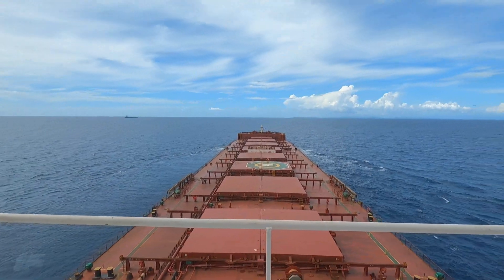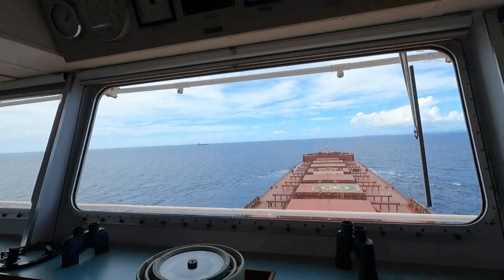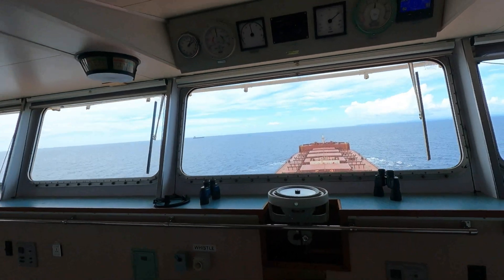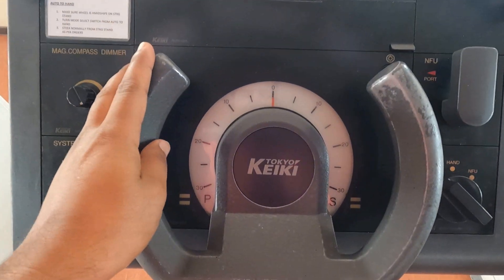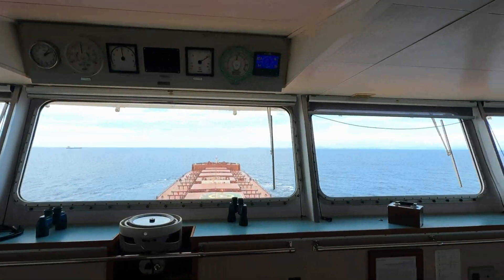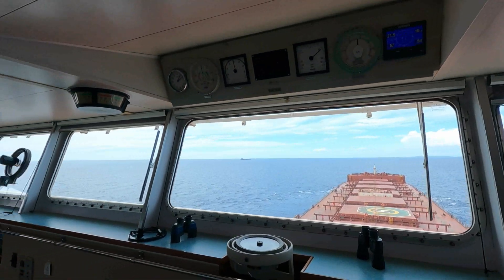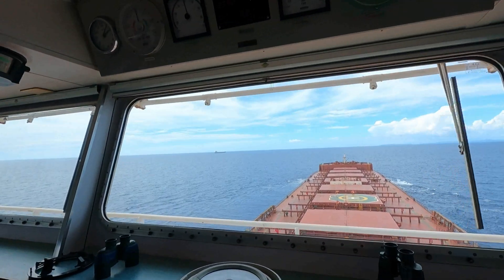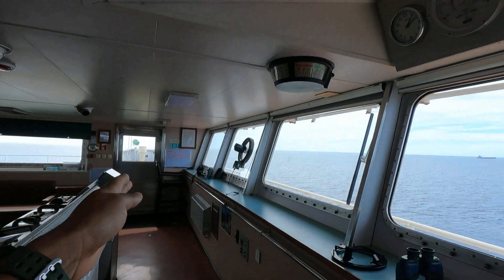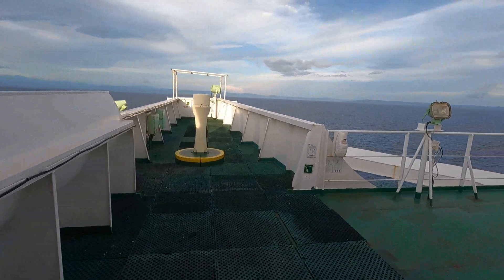This is the view from the ship's wheelhouse, also known as the conning station. This is the centre line of the ship, where the steering console and autopilot are situated. This is our main bridge front. Now let's go outside to the starboard side bridge wing.